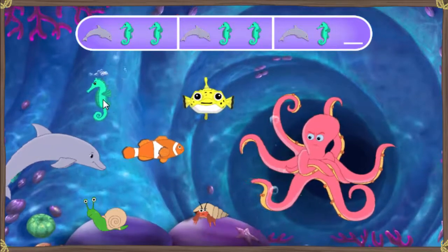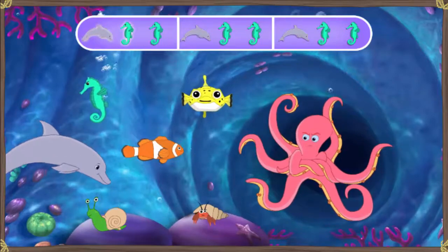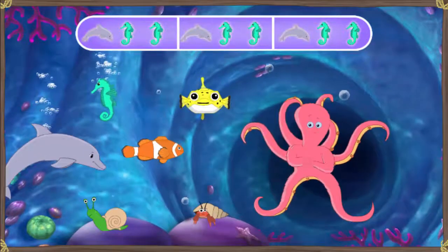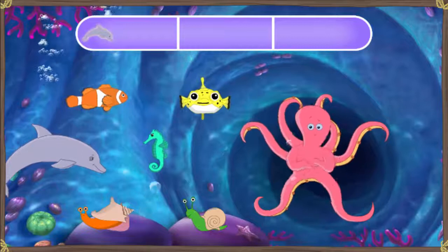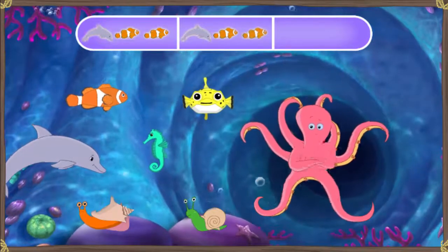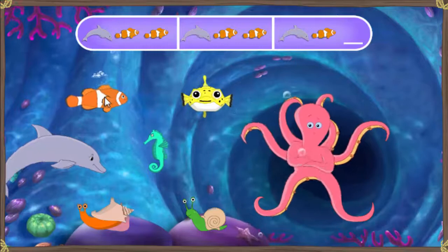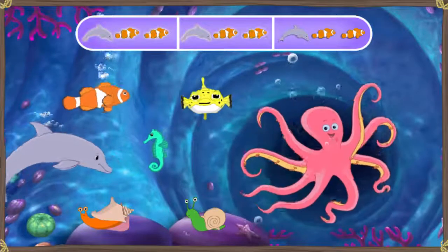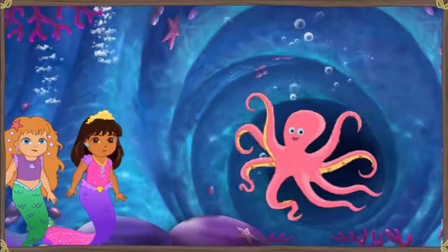All right, let's finish this pattern — you completed it! He's looking even happier. The next pattern is: Dolphin, Clownfish, Clownfish, Dolphin, Clownfish, Clownfish, Dolphin. Click on the sea creatures that come next. We did it — he's dancing! Now we can pass by.